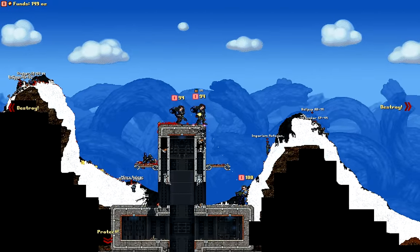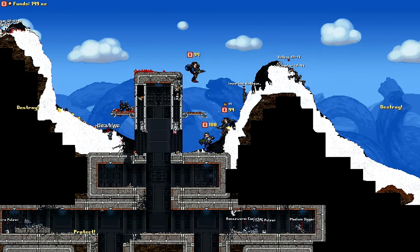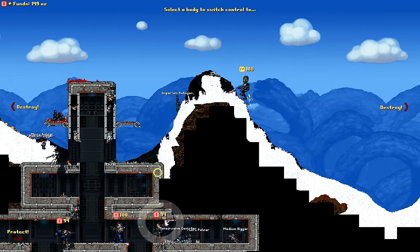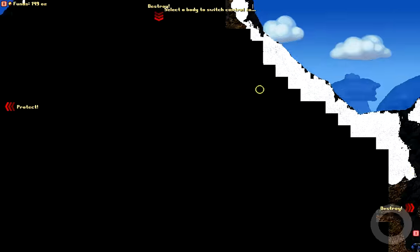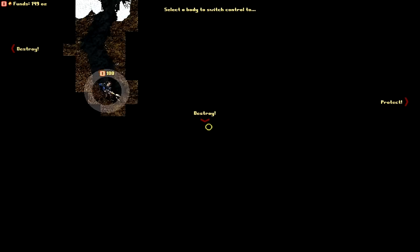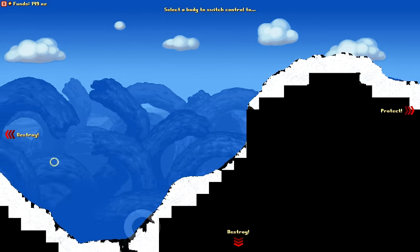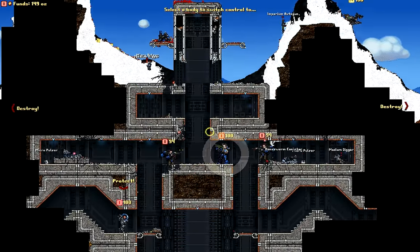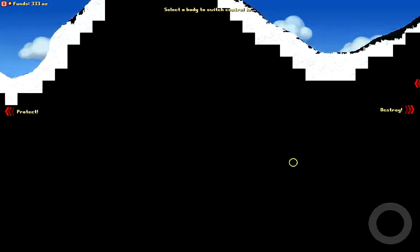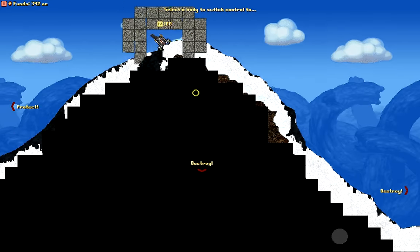Let's get into the base — everybody follow me, party up, form that squad, and get in here to start ambushing. Amazingly we might actually pull out of this. They're focused on killing my brain and totally ignoring the guy we have digging away looking for our gold source. Once we hit that gold source we'll be in the money again. We're using their base against themselves — this seems pretty good.